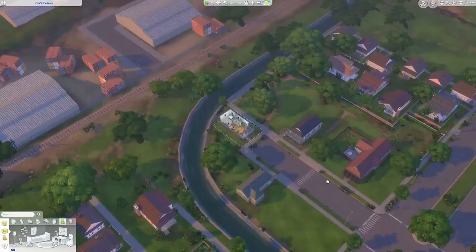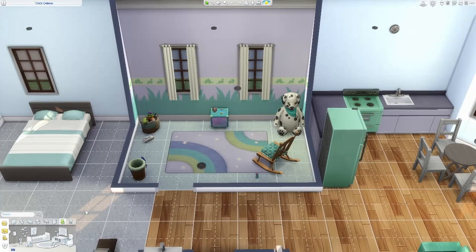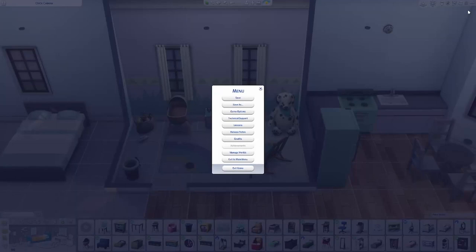Then we're going to go into Build on the house. As you can see, there are no bassinets right now. We're just going to select what bassinets we want — I think this time we'll try the wicker ones, the new ones. Why not? This looks lovely in our new nursery. Then we'll just save and manage worlds again.